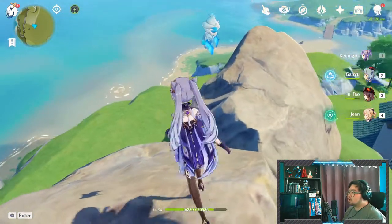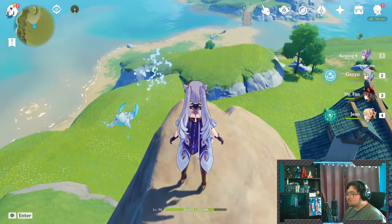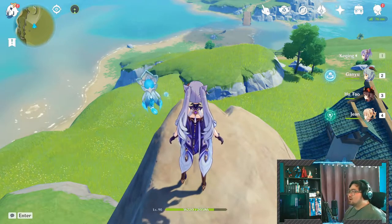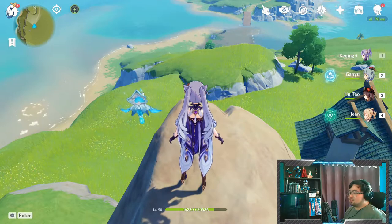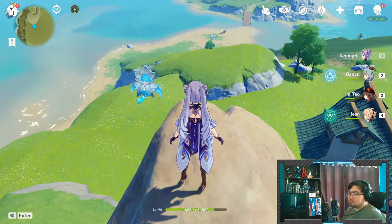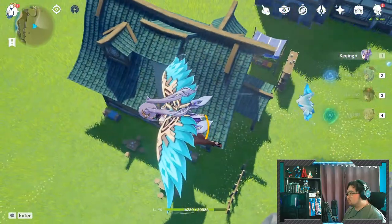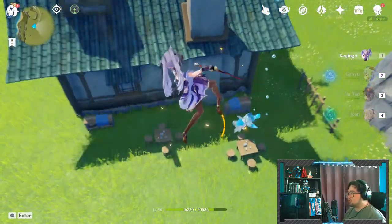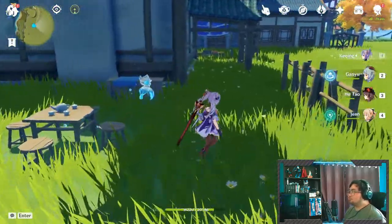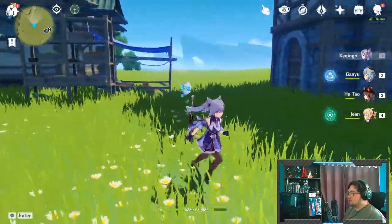Starting from left to right, we have the beach area over here. I just actually unlocked this as I was preparing to record the teapot tour, so I haven't really built anything there yet. You'll have to wait for episode 2 to see what I have planned. But over here right below, we have a little teapot house inside the teapot — though again, this is going to get removed.